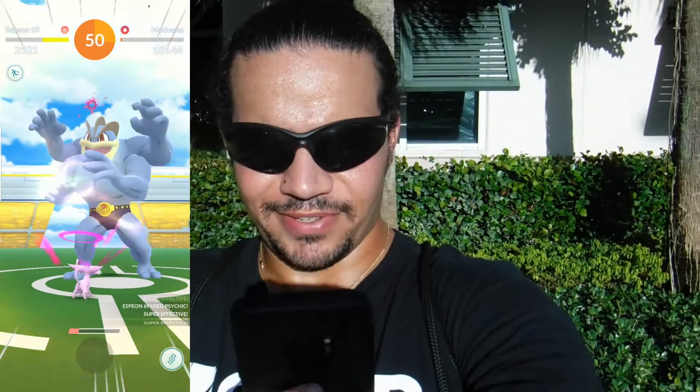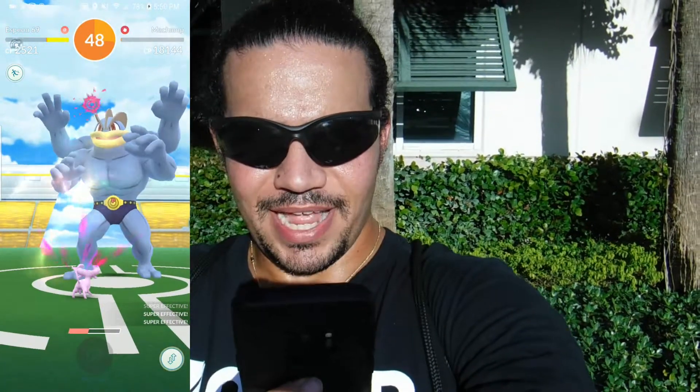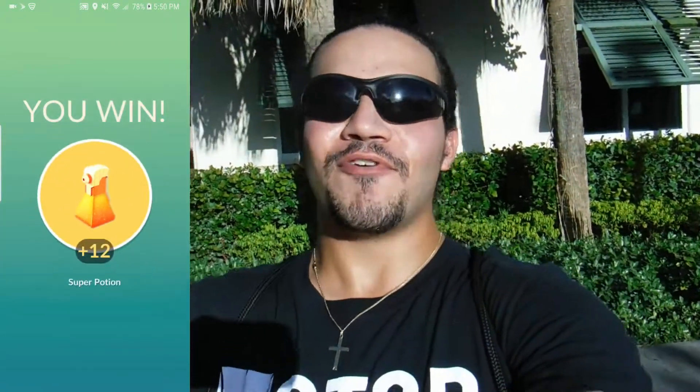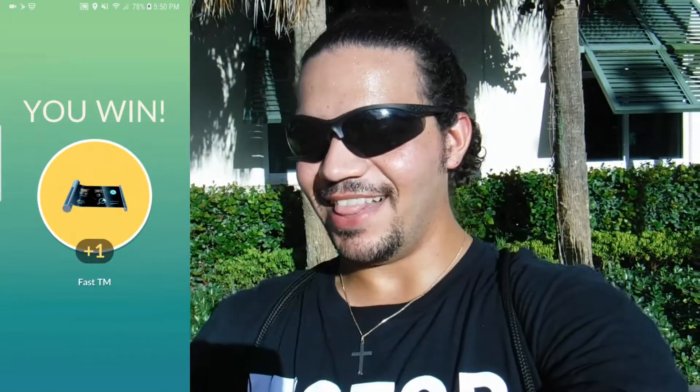Machamp does work with Dynamic Punch — hopefully we can get off this charge move before it gets one off. 50, 49, 48, 47 seconds. Let's go! Machamp used all six slots in my party, but we did it with 47 seconds left. Let's go!